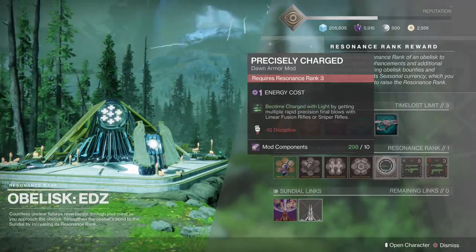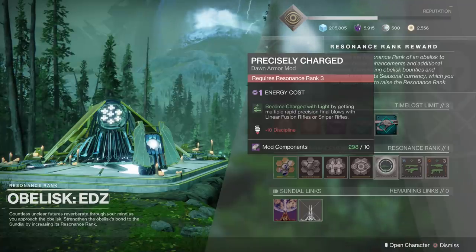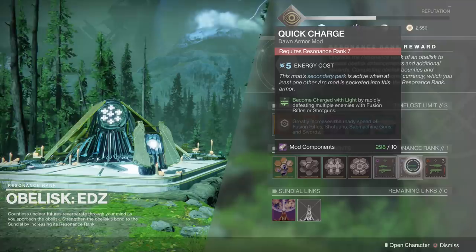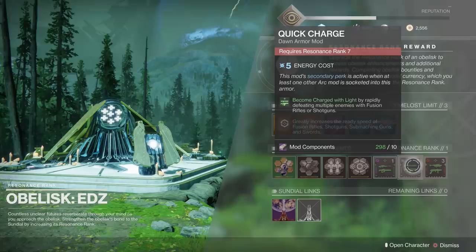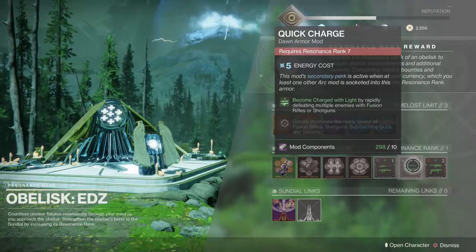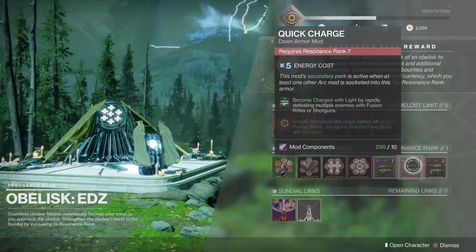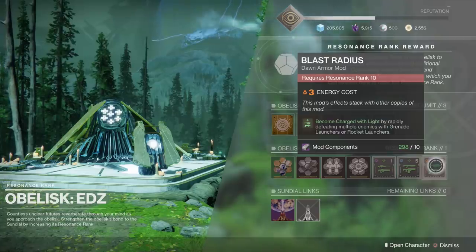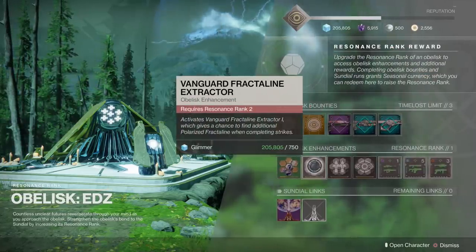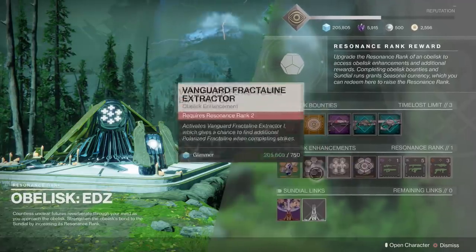There are also mods you can get. The mods in the EDZ are okay. You'll notice that some of these mods have a negative modifier — for instance, this one will lower your discipline by 10, so hard to recommend those. The middle mod has a second benefit: it greatly increases the ready speed of fusion rifles, shotguns, submachine guns, and swords — but to get that second perk, you need to have another arc mod active. The EDZ one is not that great overall. There's also Blast Radius — become charged with light by rapidly defeating enemies with grenade launchers or rocket launchers. The best thing here by far is the Vanguard Fractaline Extractor, but I am very curious about Gallant Charge and whether it'll be the next Errantil.